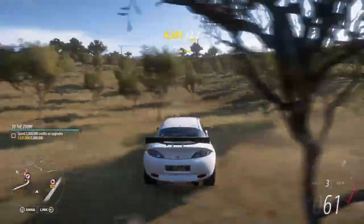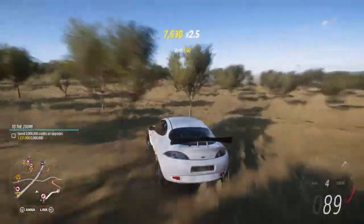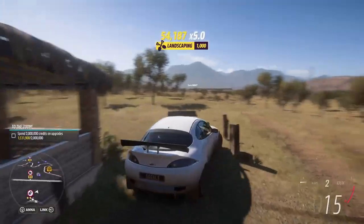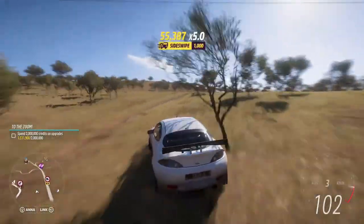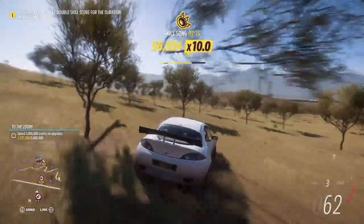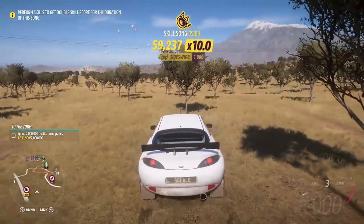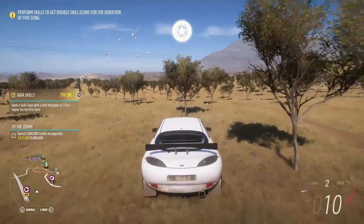Just rip back and forth doing drifts through this field to gain points. When your multiplier gets to times five, you can stop around 100,000 credits. Make sure you don't hit the hydro poles or the house nearby. If you're lucky, your skill song will come on — and when that happens, whatever number is shown on the left gets multiplied by 10.